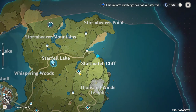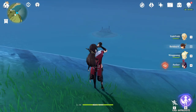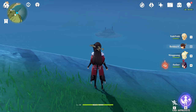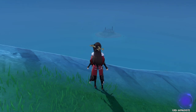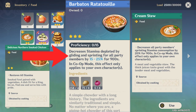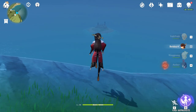For the next hidden achievement, go to Star Snatch Cliff all the way to the very top — there's going to be an island to the east. We're going to fly to it. I recommend bringing Amber because her talent reduces stamina consumption while gliding. If that's not enough, make some food that restores stamina or decreases gliding stamina consumption. Since I have enough stamina, I'm good to just go for it.